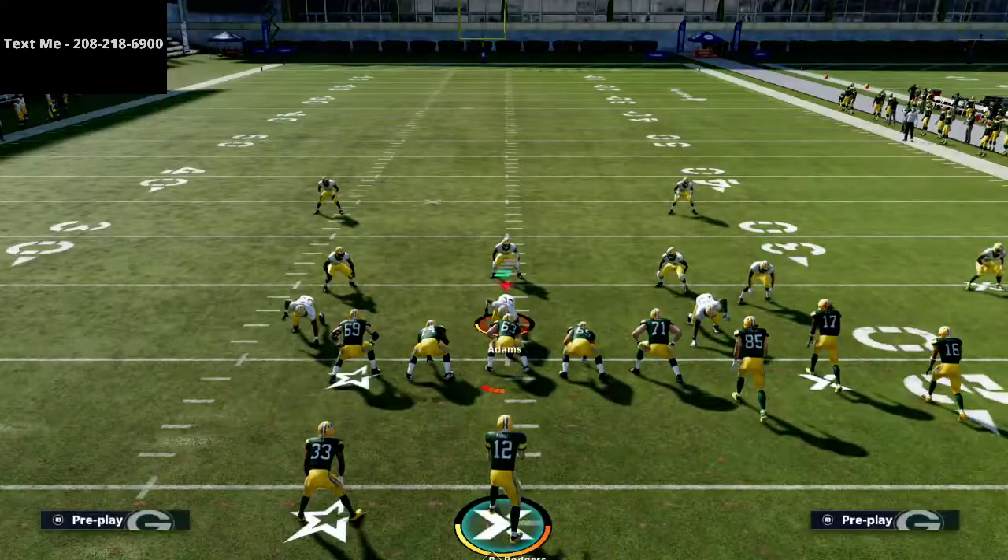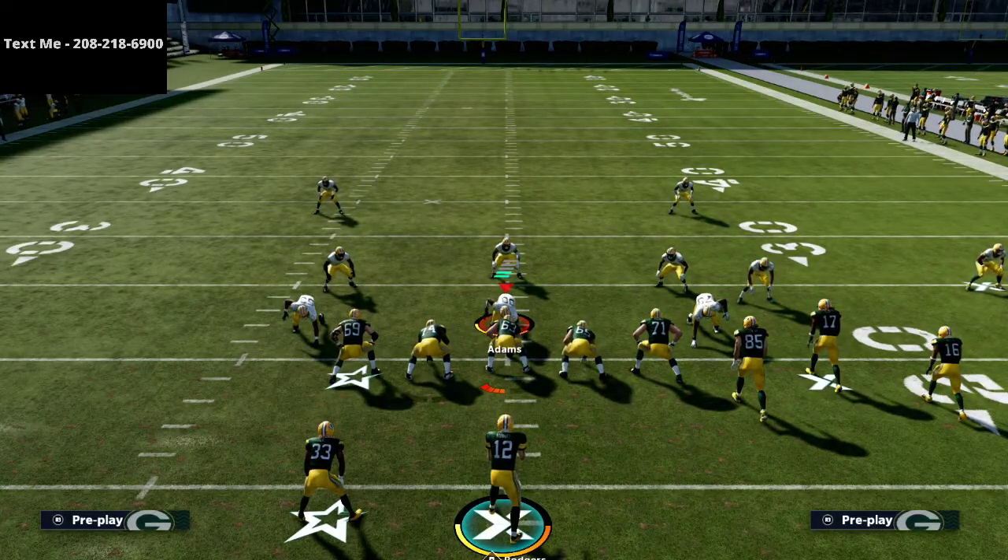That's why this is such a powerful play against Cover 2. That's how to beat Cover 2, especially with those 30-yard cloud flats which can be hard to beat from Gun Bunch over the top. There are some solid tools here for you to be able to do that.